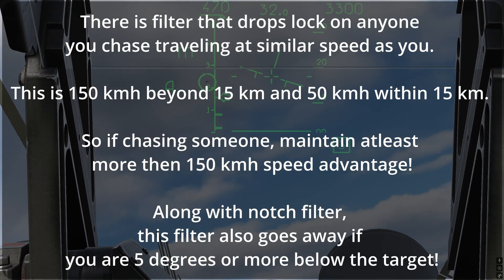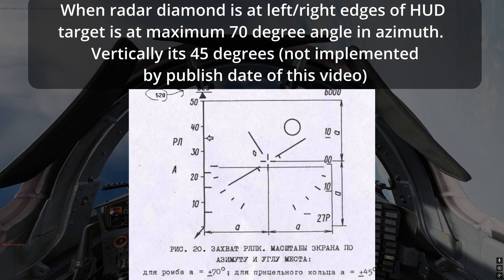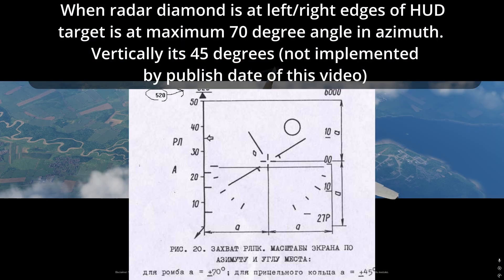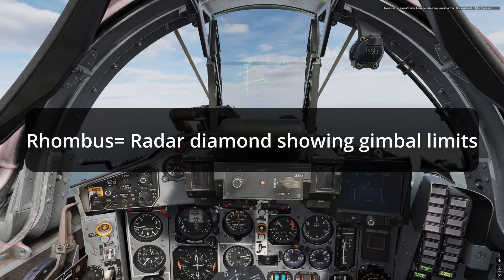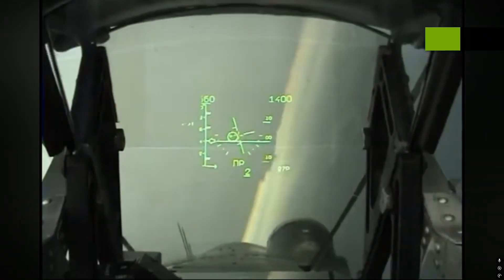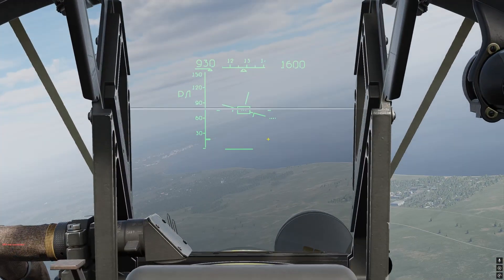Be aware that when locked, the HUD scale for the rhombus or diamond — which indicates the direction your radar points — is 70 degrees to each side and 45 degrees up and down. Also, the rhombus is not stabilized. If you lock someone and turn right with a 90-degree bank, the rhombus won't drift down toward the target; it will drift to the left of the screen, since the horizon-stabilized radar is really just slewing left and not down as you turn right.